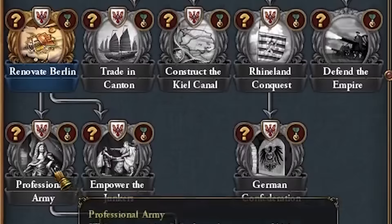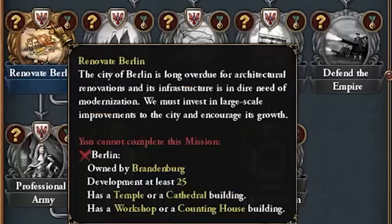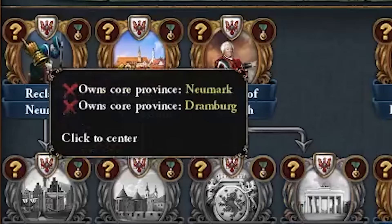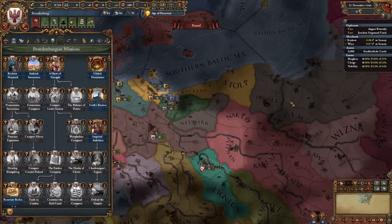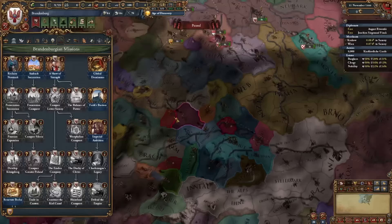Some early missions include Renovate Berlin — we have to dev it up to 25, build a temple or cathedral, and have a workshop — and then we get Matter of Berlin, which gives monthly splendor and monthly admin until somebody sieges or conquers the province of Berlin. We also have Reclaim Neumark, which, as long as we're not in debt, gives us two provinces for around 100 ducats while the Teutonic Order takes some money.